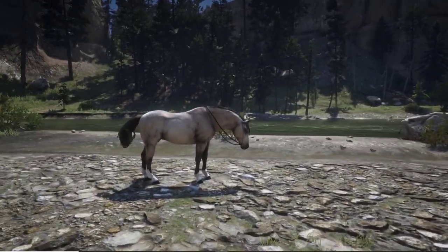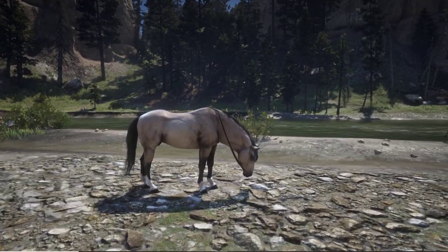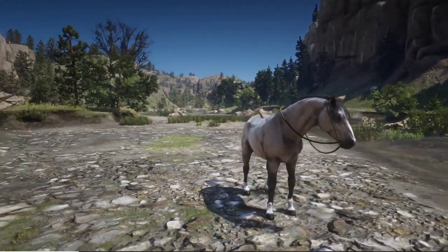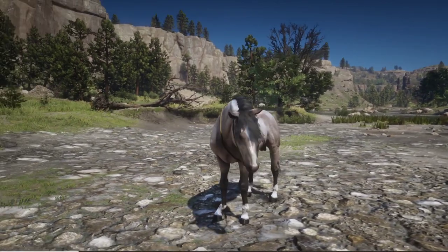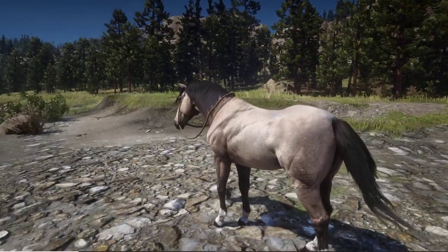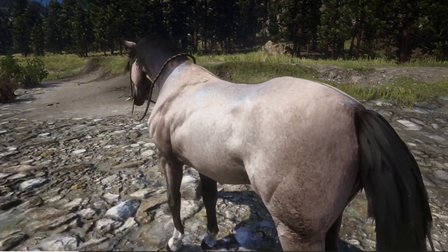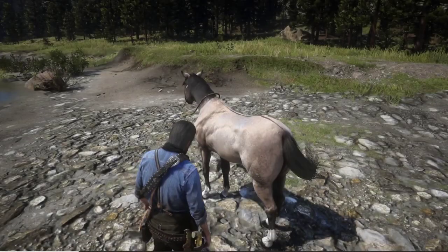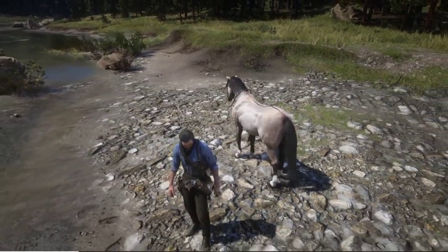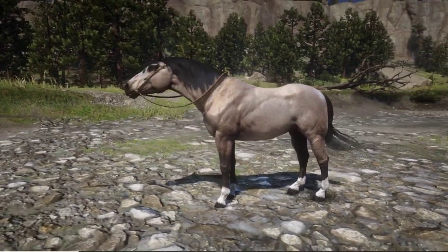So the first one we're going to check out is the Criollo Dun. This one is actually a pretty cool coat — I like it. Especially the striping on his back is pretty cool, as you can probably see right now. Overall, just an amazing coat. I definitely think this is one of the better looking coats of the two level 1s — this one is definitely my favorite out of the two of them.